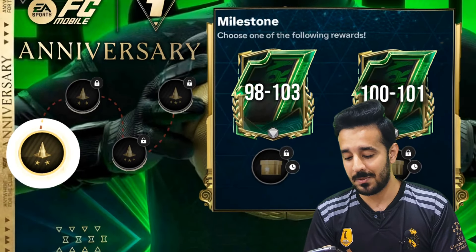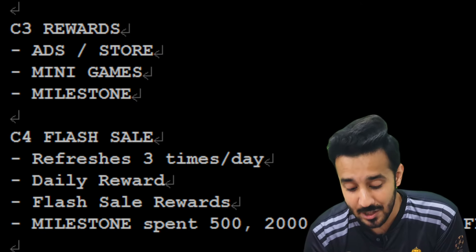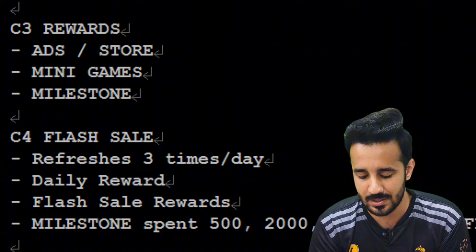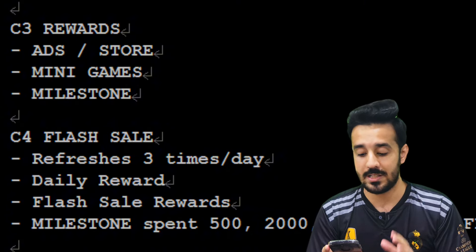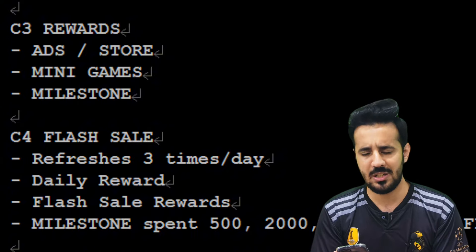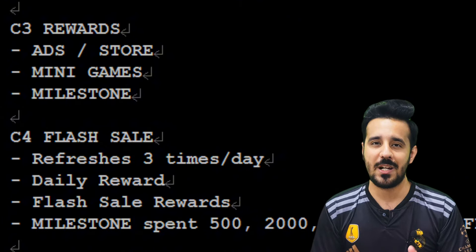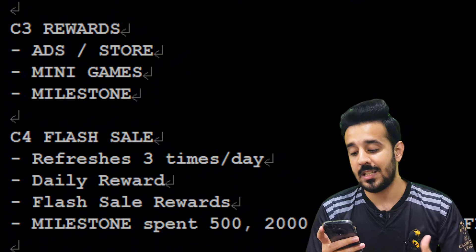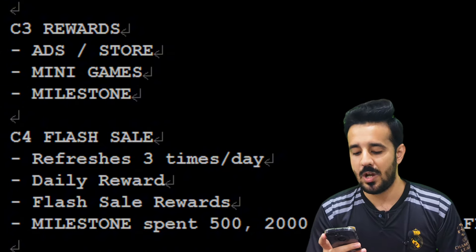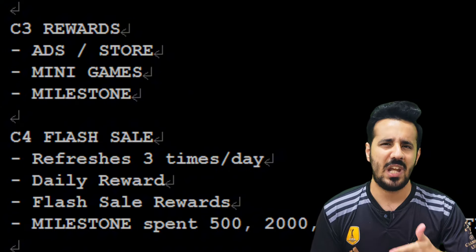Now let's move to the second chapter, which is the Main chapter. In the Main chapter there will be a Season Parade, where they may show highlights of all the seasons. The second sub-section is a Season Review, and the last one is Milestones. The points earned from the intro section will be spent on the milestone section, where players up to 100 overall will probably be available.